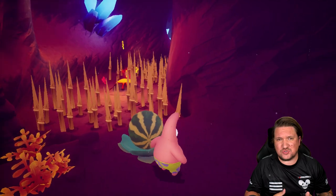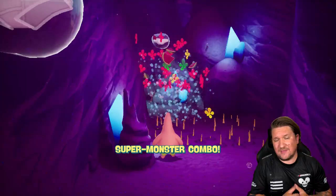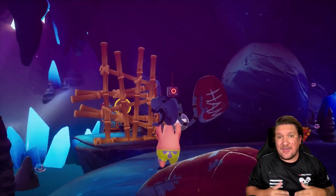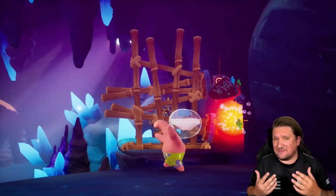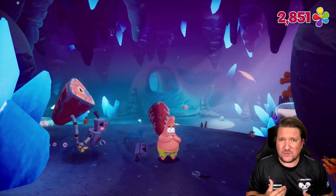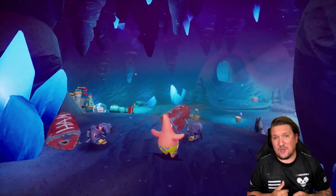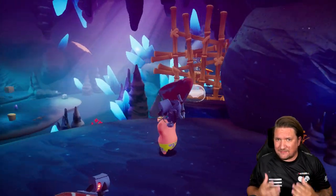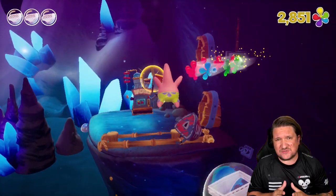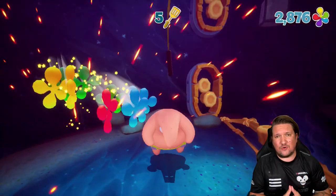SpongeBob has a slam attack, a vertical jump bubble attack, and the ability to roll himself into a ball. Patrick has a body slam attack but can also pick up objects and throw them at enemies or interact with things in the environment like switches. Sandy is pretty much just kick-ass with her fight mechanics, and the best thing about her is the ability to glide thanks to her lasso. While none of these movesets are particularly perfect, they mostly work. The only really problematic one was Patrick's throw ability — it's auto lock-on and best described as a bit dodgy and infuriating.